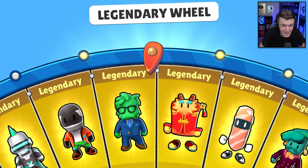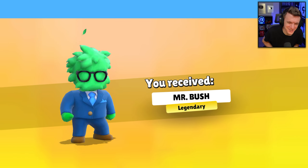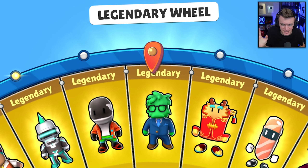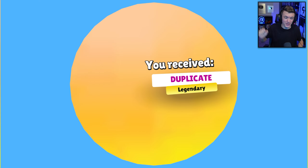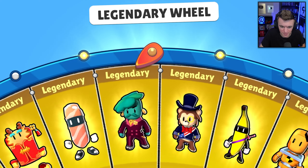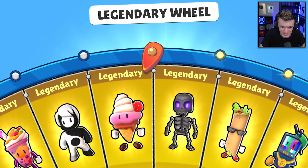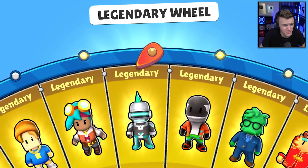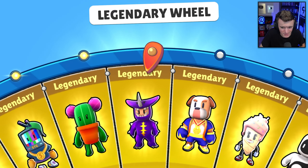Mr. Bush! There we go - ask and you shall receive! Yes! Now we just need the Red Envelope. I thought we were going to land on it - that would have been sick. Come on, please, let's get them both out of the way so I don't have to spin this 500-gem wheel anymore.